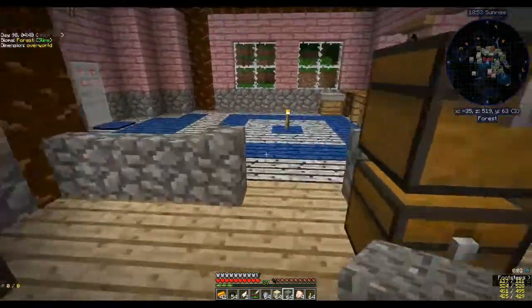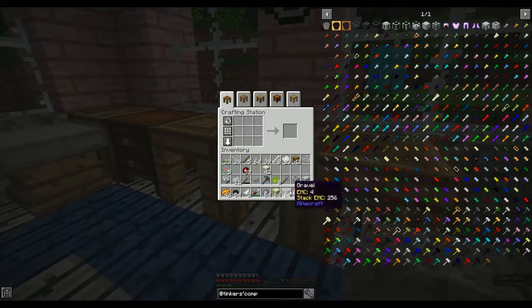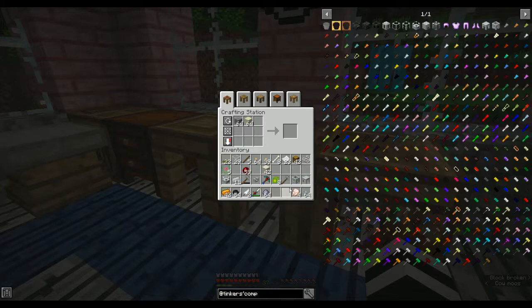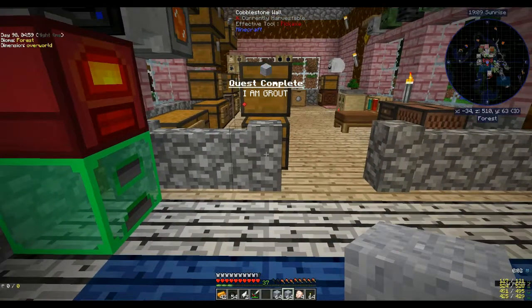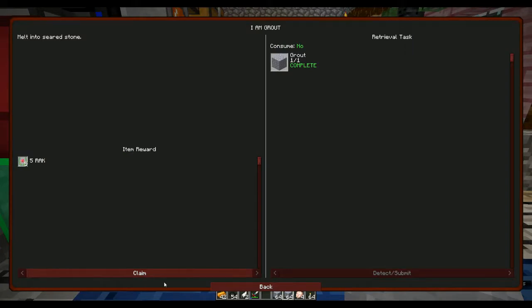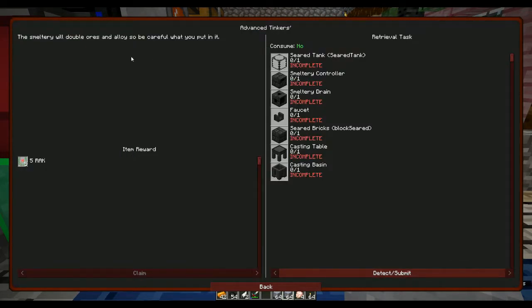Okay, I'm back. I've got my gravel — I found stone hammers, they were in the same box as my stone. Gravel plus sand plus clay gives me grout — that gives me two stacks of grout, which is good. That's completed. I can claim my reward for that. And advanced Tinker's!